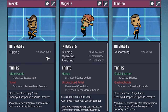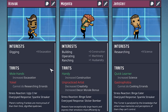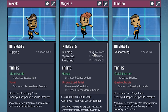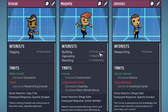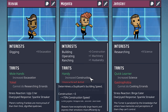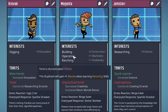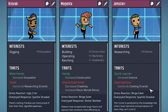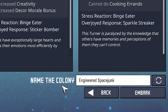Krivok has a plus 9 in Excavation and with Molhands gets another plus 3, giving us a total of plus 12 — he's going to be our digger. Krivok cannot do researching errands, but that doesn't matter. Magenta has a plus 3 in Building, plus 1 in Machinery, and plus 1 in Husbandry. His traits give another plus 3 in construction — handy for the beginning. Champster is our research nerd with plus 9 in Science and another plus 3 through Quick Learner. He cannot do cooking errands, and that's perfectly fine. The colony is named Engineered Space Junk.